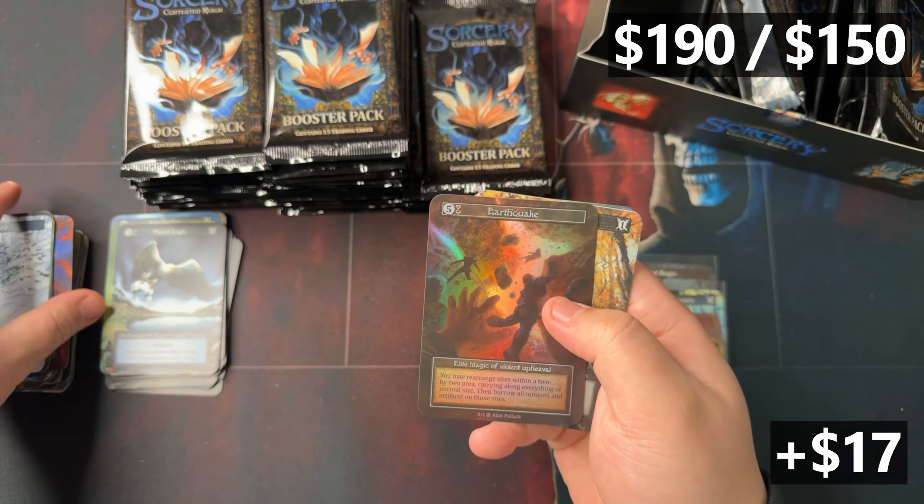One more foil, and it is in this pack. It's a site. Oh my fucking God - another unique foil site, Vesuvius. I don't believe this is a huge hitter price-wise, but I could be wrong. Not only are they all three uniques in one box - that's crazy - the average is guessed at 0.5 per box. To get three in one box is crazy, and then all of them being sites is also crazy.